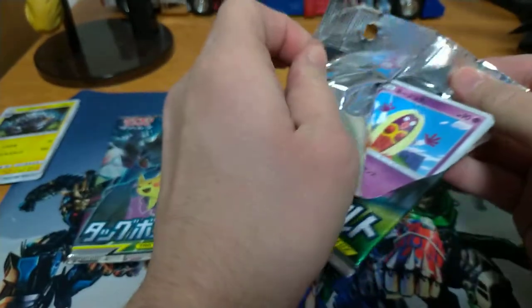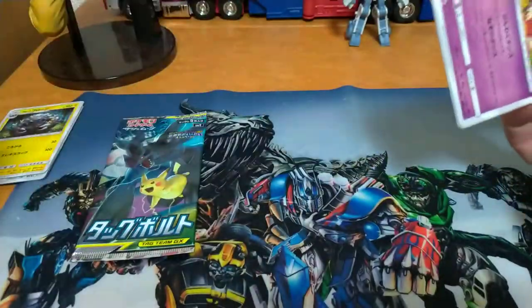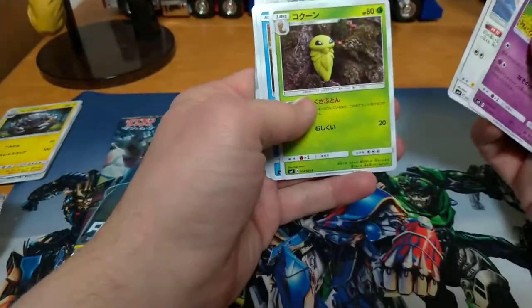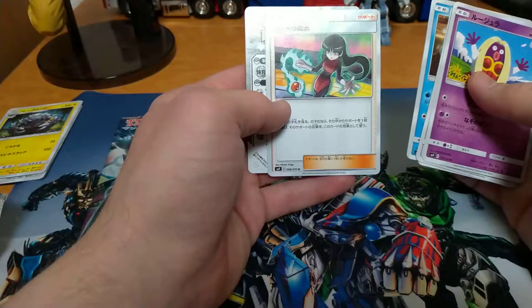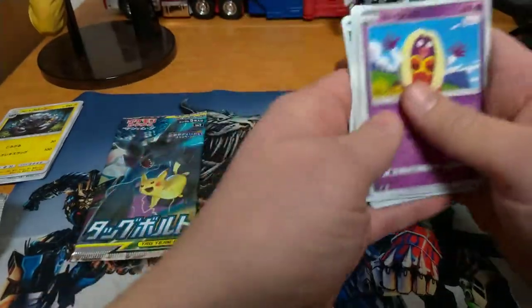Pack number two. Oh, look at that, another Jinx. Okay, Cocoon. And another Lapras — I think that's like my third or fourth Lapras. That's okay. Oh, I don't think I have that Trainer card though. That's cool.